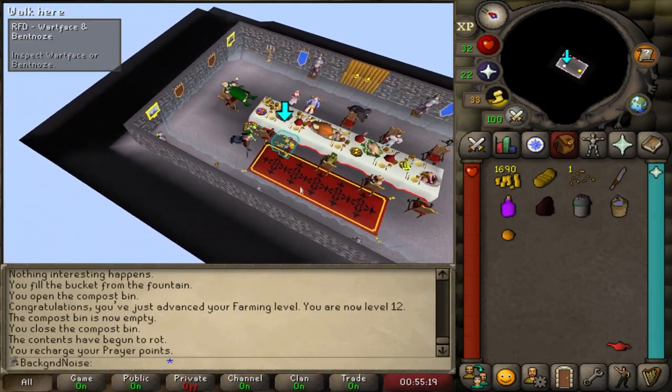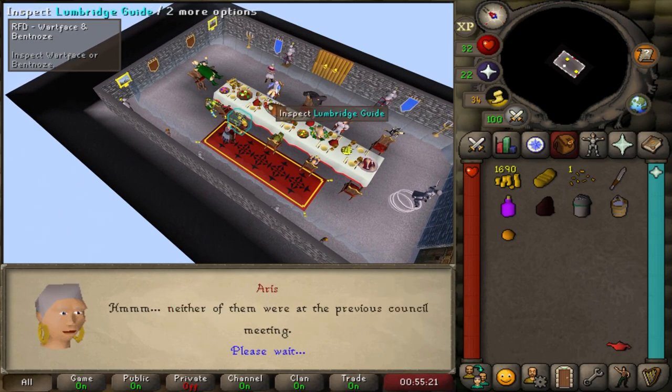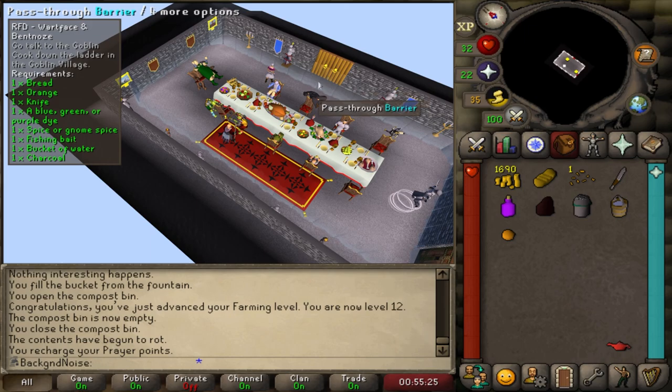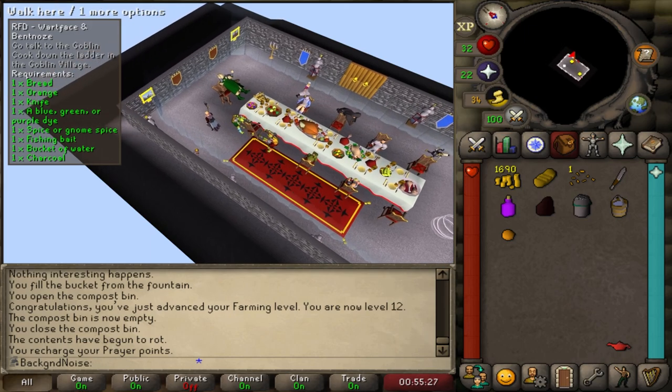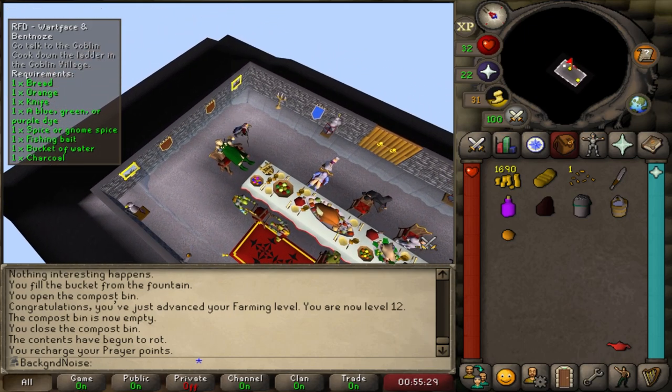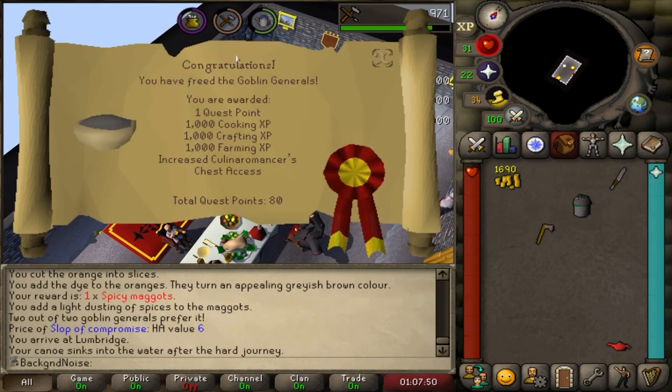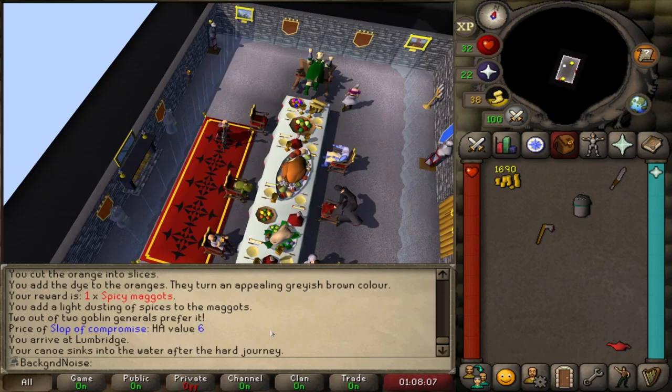The only quest that gives farming XP without having a farming requirement, excluding Fairy Tale 1, is the Goblin Generals sub-quest for Recipe for Disaster. It's a rather quick one, and I already have a use for that purple dye I picked up while doing Hazeel Cult. The quest was only worth 1,000 farming XP, but it got us to level 15.